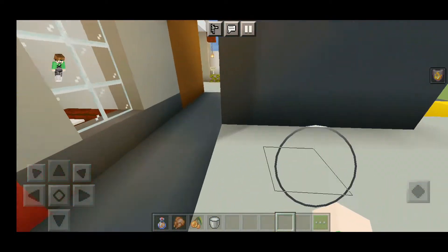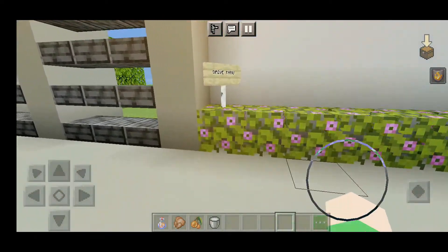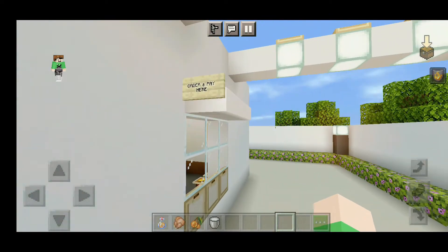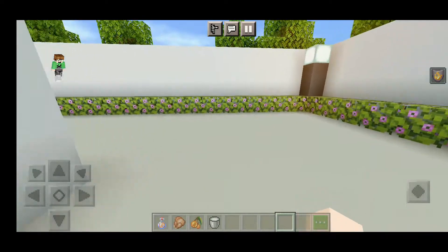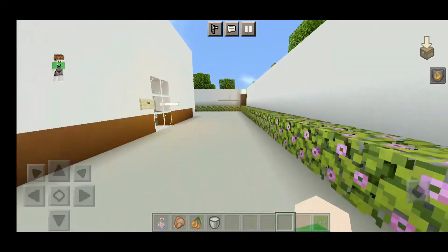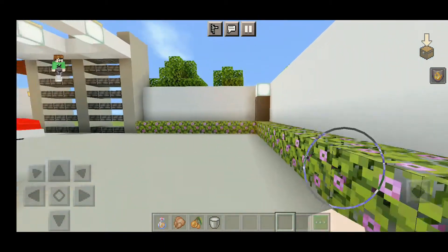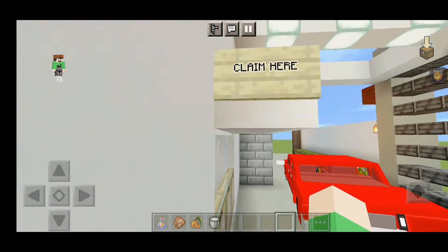Okay, let's go on this side. Here is the entrance of the drive-thru. This is where the customers order and pay. Let's go on the other side — this is where the customers claim their order.